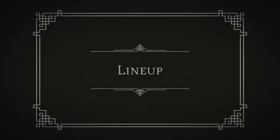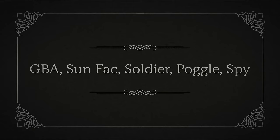One other important bit of strategy is the lineup. Because we're mostly concerned about landing Poggle's Ability Block, we want him to go right after Geo Soldier, who applies Tenacity Down on his basic. So we want our lineup for this event to be: GBA, Sun Fac, Soldier, Poggle, Spy. This way, theoretically, the only time Poggle doesn't hit right after Soldier is on his own turn. And with all that done, let's get to the battle.